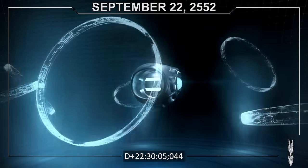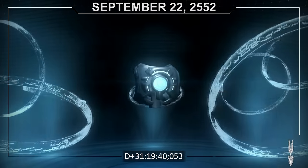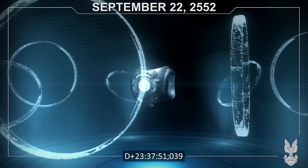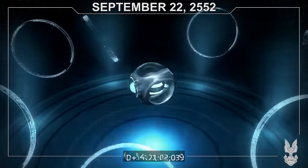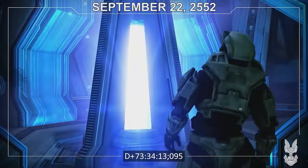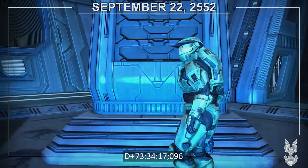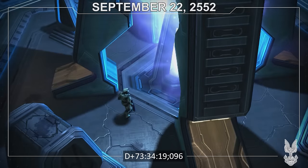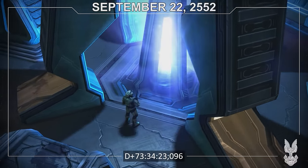September 22nd, Unknown Time. In the wake of his chosen Reclaimer's uncooperative actions, 343 Guilty Spark begins efforts to make contact with the remaining Halo Rings and his fellow monitors, and considers how he may use the Covenant's religious fervor to his advantage. D+ 73 hours, 34 minutes, 16 seconds. Finding the last of the phase pulse generators and disabling it, John and Cortana move on to the next part of the plan — destroying Halo. In order to do so, they'll need Captain Keyes' command codes.